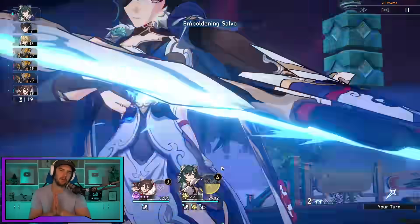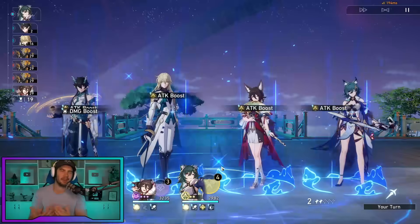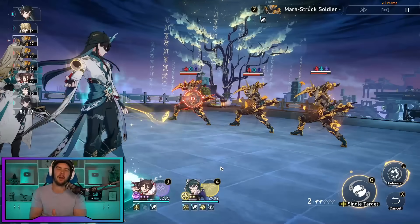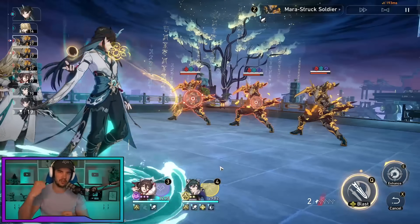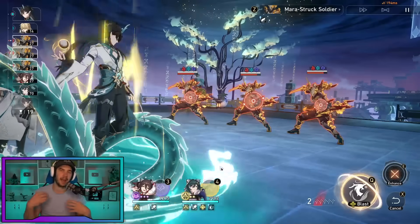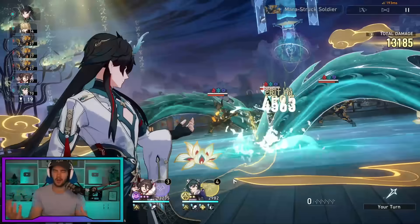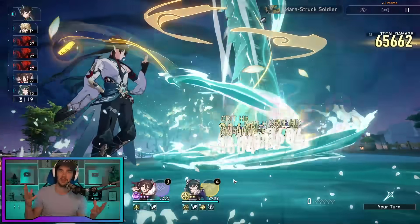Next up we have his talent. This one adds to that stacking combo damage, similar to what his skill does with crit damage. Every time he unleashes an attack in a combo, he gains a damage dealt increase that stacks up to six times. So once again, comboing is going to be important.